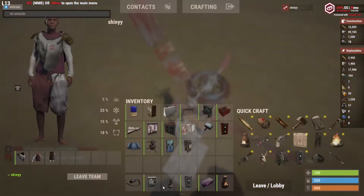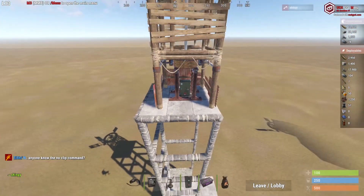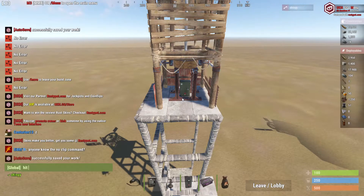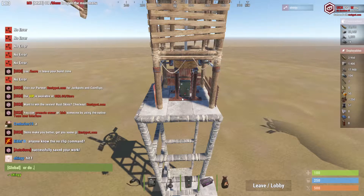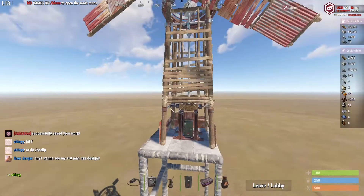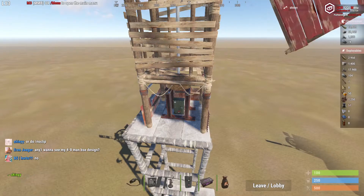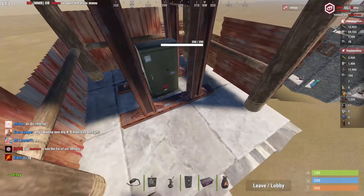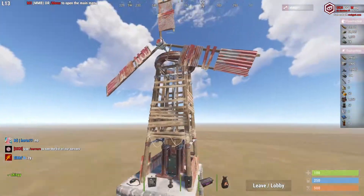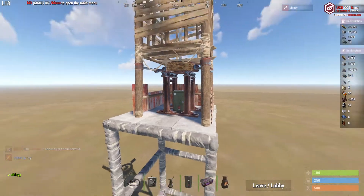First, put a wind turbine down — one of these. Put it high up on your base. The higher it is, the more energy you're going to get. Put it as high as you can, and the higher it is the more power you're going to get.